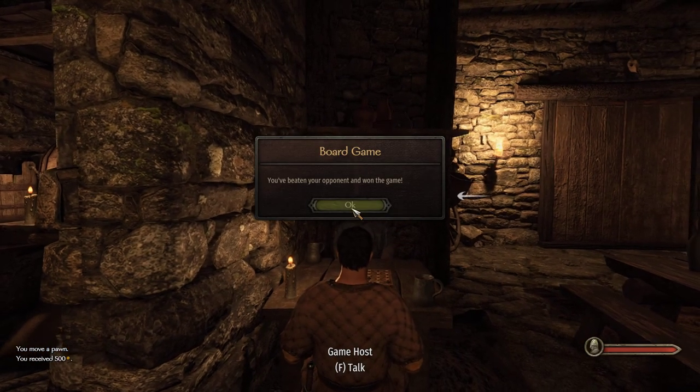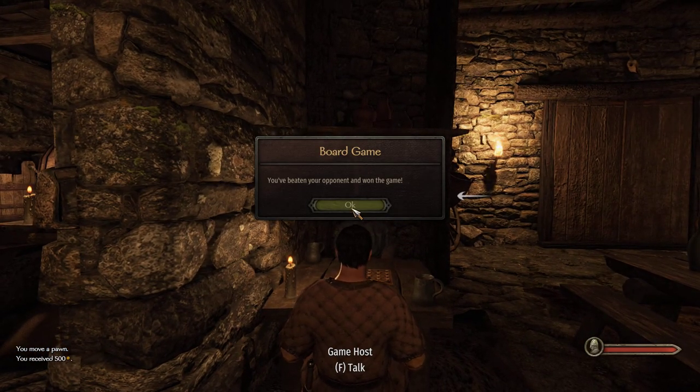So there you go — that's the way to win B'Chai. That's the strategy. It doesn't always work, but it works about nine times out of ten, so it's worth betting as much as you can and getting some early gold. All right guys, thanks for watching.